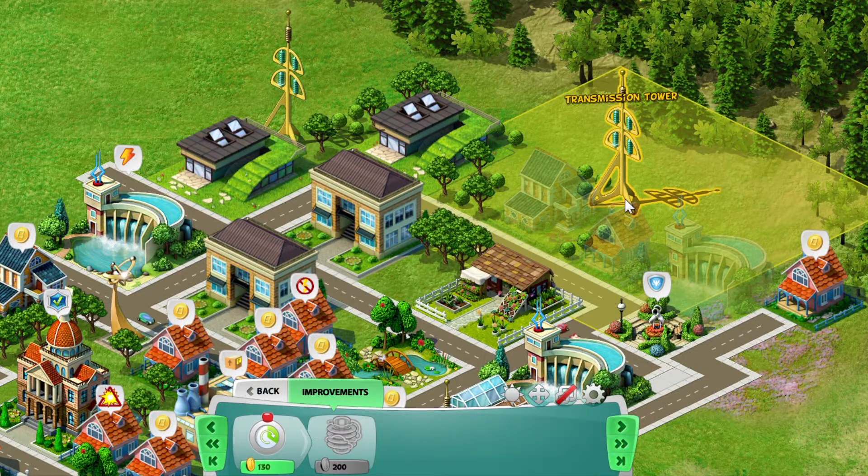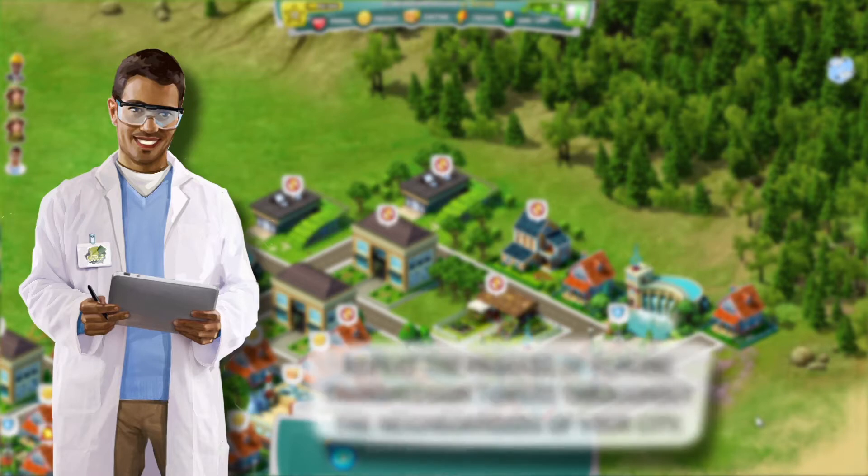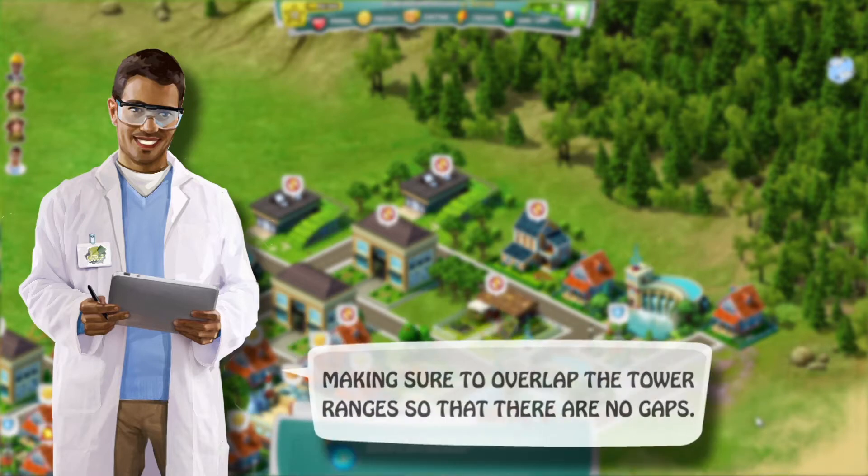click on the tower to note the range of area it covers. Repeat the process of placing transmission towers throughout the neighborhoods of your city, making sure to overlap the tower ranges so that there are no gaps.